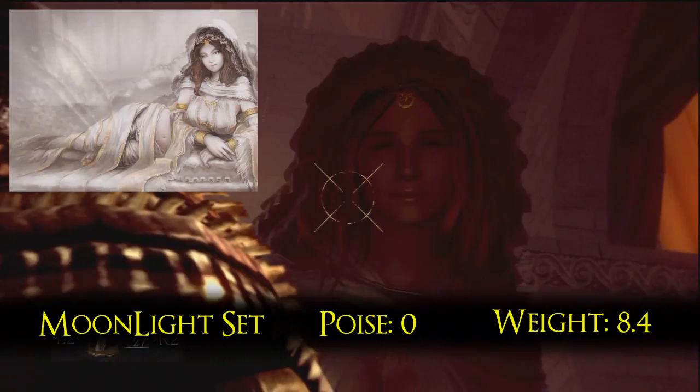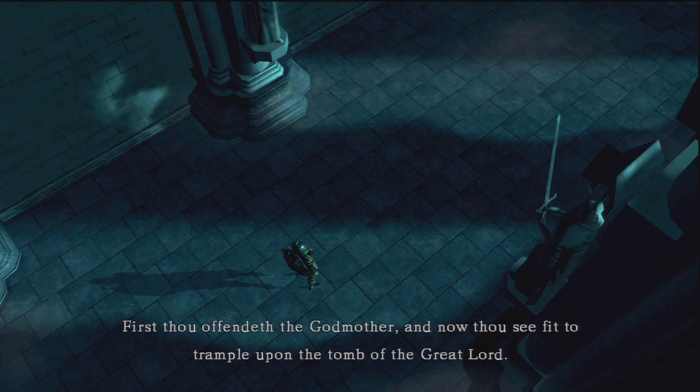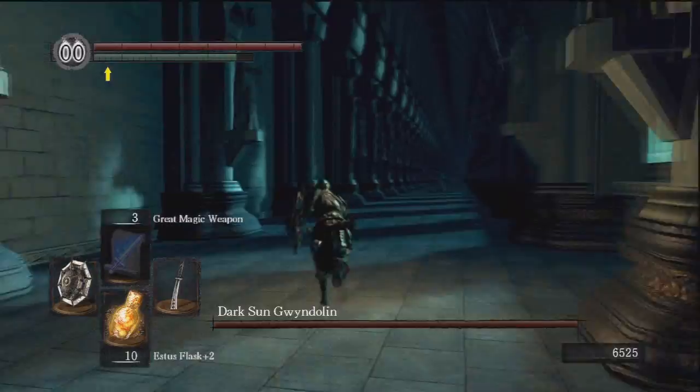The Moonlight set is one of the armor sets you can purchase from Domhnall of Zena. Before Domhnall will sell this armor, you need to defeat Dark Sun Gwyndolin. To get to Gwyndolin, you either need to kill the Illusion of Gwynevere, which turns Anor Londo dark, or equip the Dark Moon Seance Ring in the Dark Moon Tomb. Click the annotation to see how to obtain the Dark Moon Seance Ring, and the location of the Dark Moon Tomb is also shown in the Rings video. Just click the annotations if you don't know how to get to the Tomb or the Seance Ring.